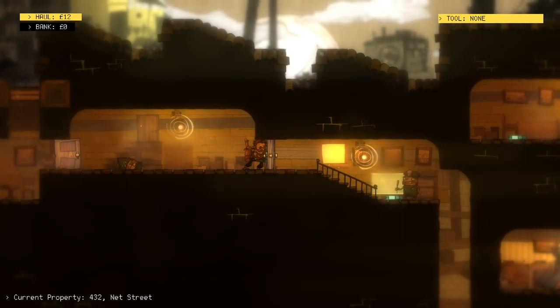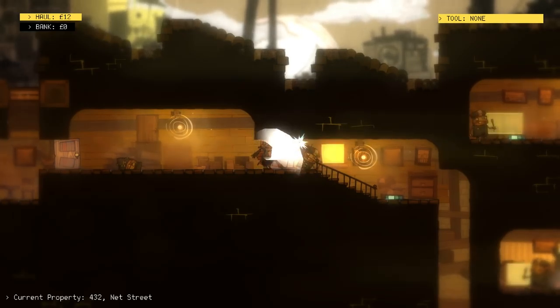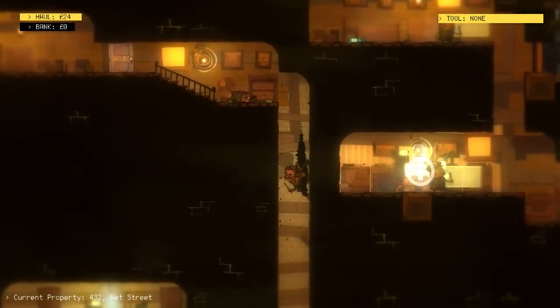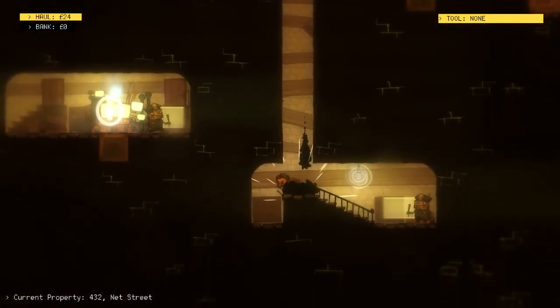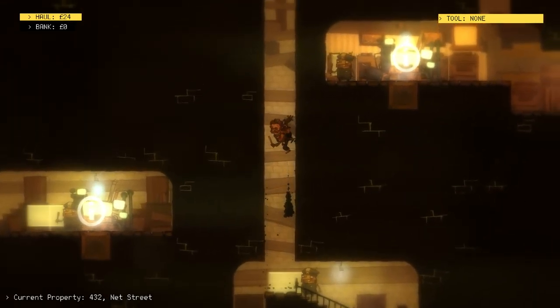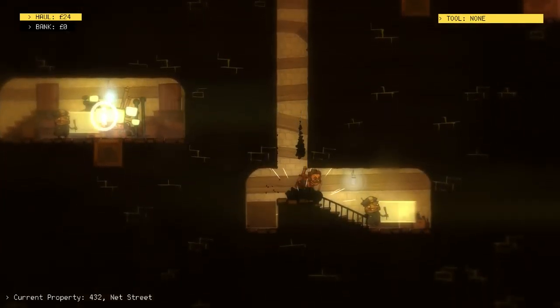I'm going to wait until this guy comes up to the door and retreats the other direction. What we want to do is steal enough money so that we can upgrade to our next ability, which will be hacking. Because if we get hacking, I think that's actually the only one you can afford first. I probably want to just wall jump up here for a second so he can't get in on me.